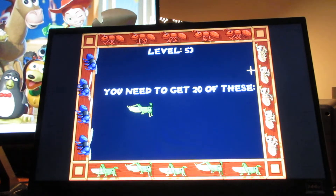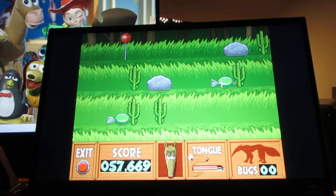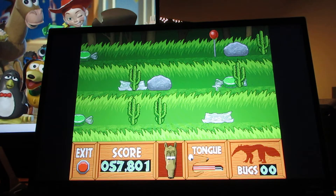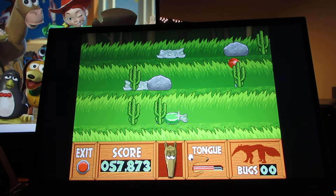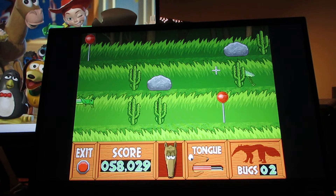Level 53. You need to get 20 of these. 60 points. Welcome back to more of this game, more Anteater Feeder for Junior Field Trips. Let's explore the jungle with Buzzy the Knowledge Bug. Here I got to get 20 grasshoppers.